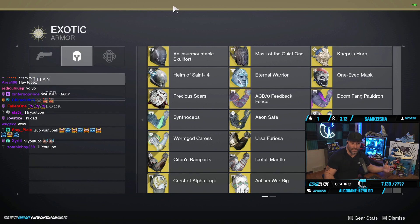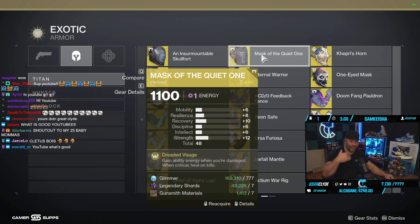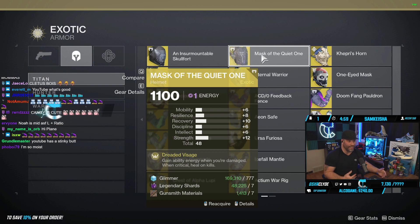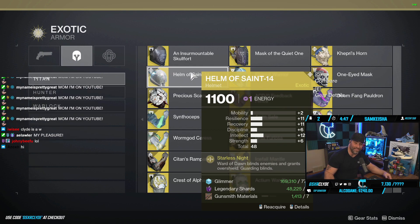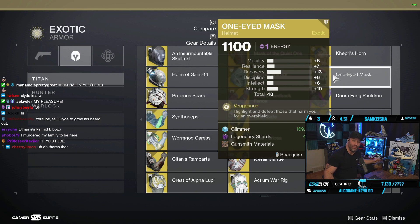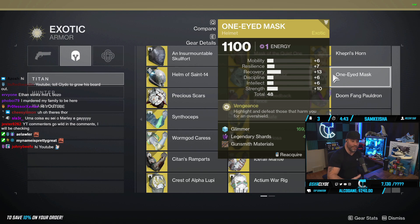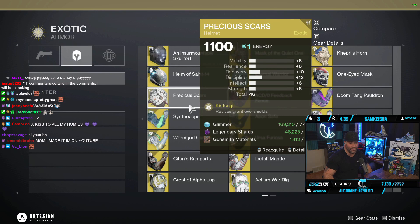For the Titan, I despise this helmet but we're going to give it a shot — you gain ability energy when damaged and heal when critical, so it's worth trying with the new class. Helmet of Saint-14 blinds enemies in your bubble, and bubble is going to be great. One-Eyed Mask — when you get multiple kills while standing behind that shield, we can pair it with the overshield you get from the new 3.0 subclass. It might work pretty well.